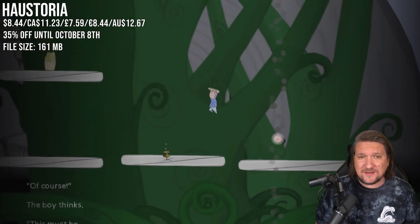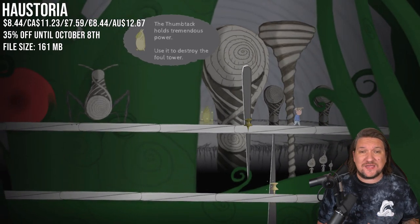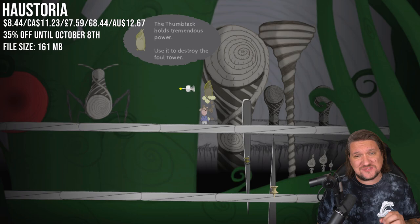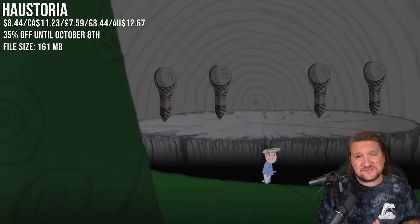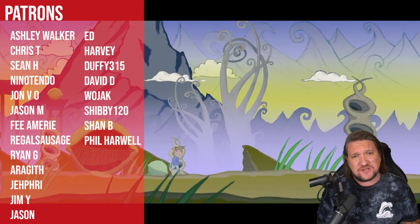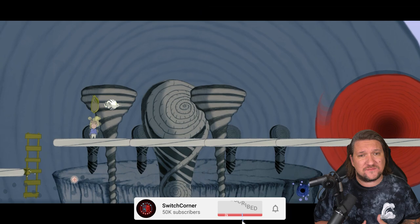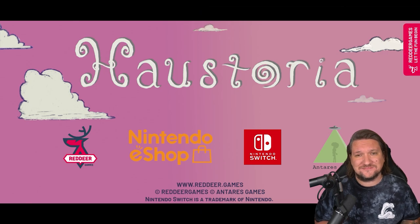Historia is available right now on the Nintendo Switch eShop with a 35% discount — I've linked to the eShop page below so you can take a look in more detail. Also remember to visit the link for the chance to win one of 20 copies, with bonus entries using code switchcorner. A shout out to Red Deer Games, long-time supporters of the channel — I really do appreciate it. And a shout out to the Patrons who go above and beyond to support Switch Corner. Hit subscribe if you love the Switch, join our growing family, and I'll see you all on the next video — thanks everyone!